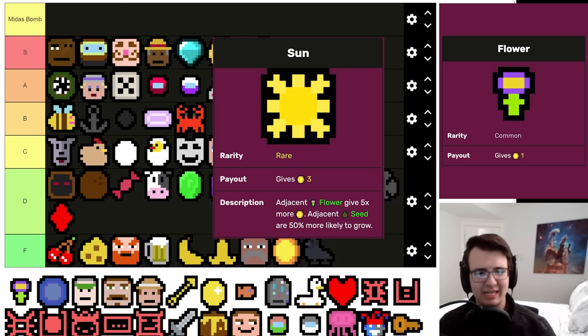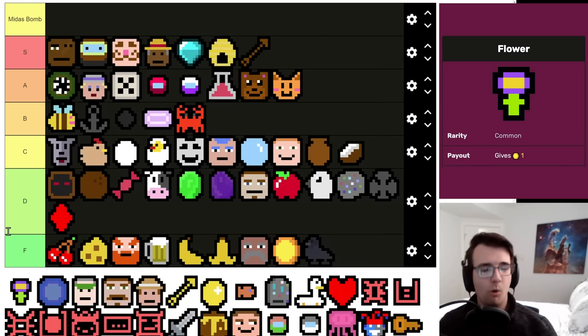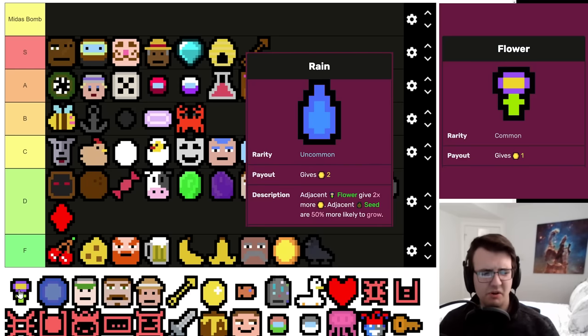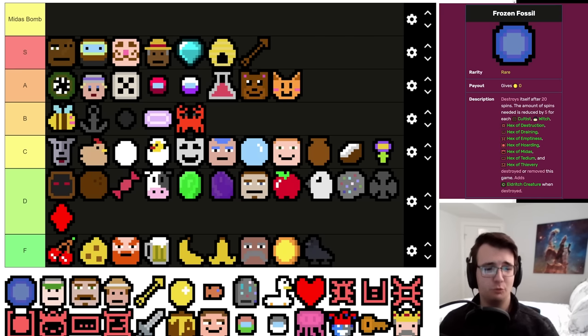Flower is something I love to get rid of early game, but I do admit Sunflower is great. It's a very one-dimensional build — either you get the Sun or you don't, because Flowers aren't going to work without a Sun. I would never take a Flower unless I had a Sun, or if I had like 10 Rains. Most of the time I just want this gone, but when it works it really works. I'm willing to put it at low C tier.